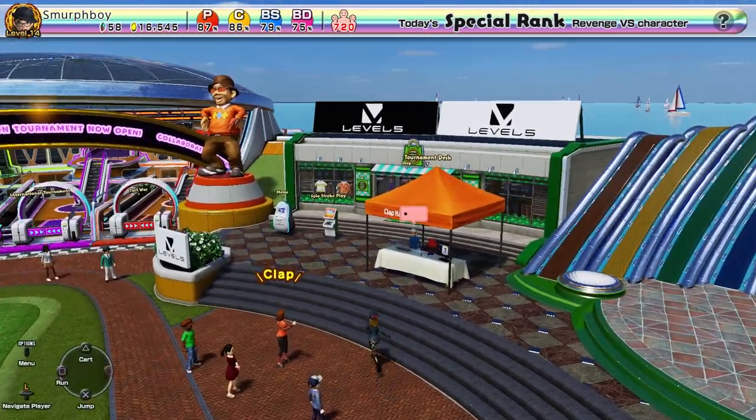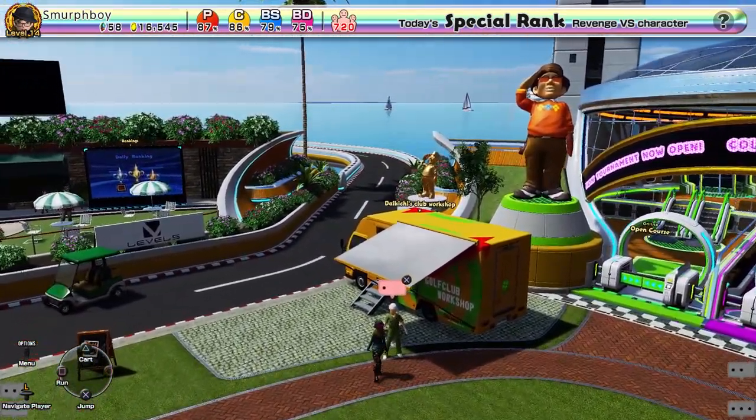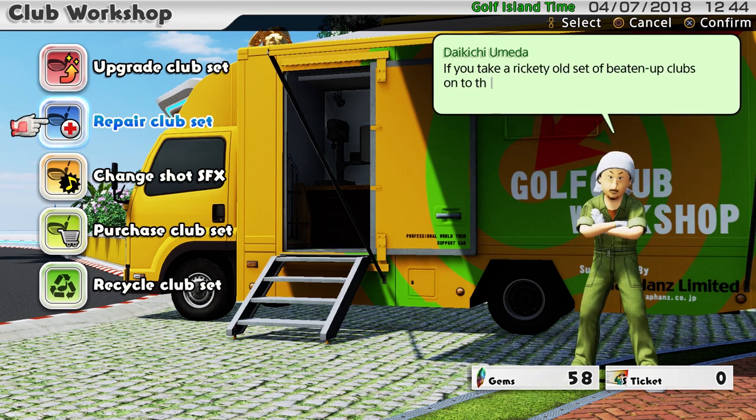You get your custom clubs at rank 7. A guy appears with his truck and he's who you go talk to. He gives you five options: upgrade your club set — so if you've got a set of custom clubs this is where you go — and repair a custom club set, so if you play with them enough they'll break, and for 10 gems he'll fix them up for you.